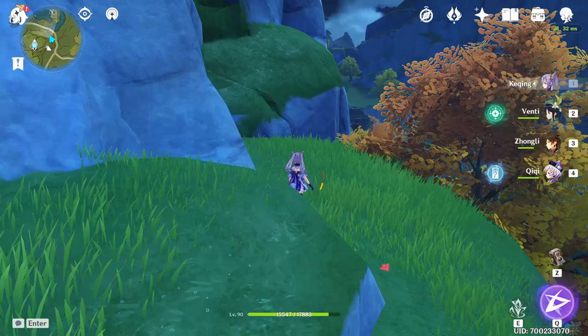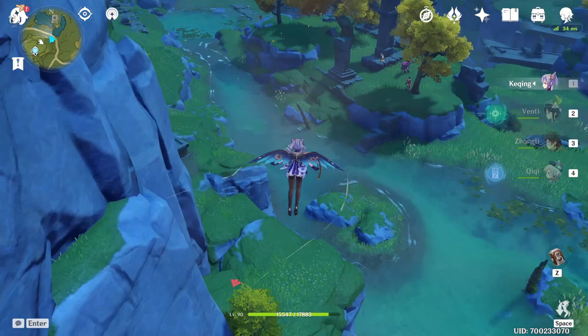You just walk up, make sure you have a shield, and boom — enemies just have 20% less physical and elemental resistance.